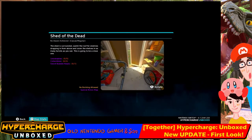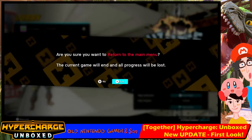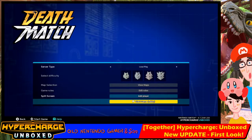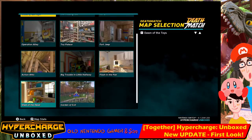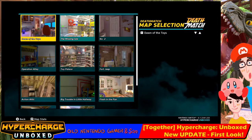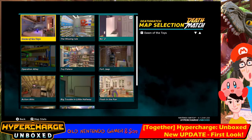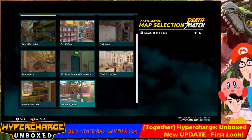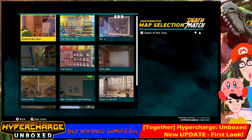So what happened to that second map? I'm wondering if it's only in Deathmatch — maybe it's not in Waves. Let's look at the maps in Deathmatch. It's not here either. Wait — The Missing Isle, there it is! Instead of... Dawn of the Toys, number two was the third one. Operation Island is the third one, Toy Palace, Bastion, Big Trouble, Flash in the Pan. There's something missing and I can't work out which one it is. The Missing Isle is the second one there.